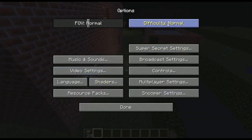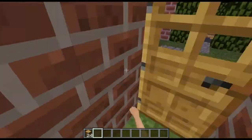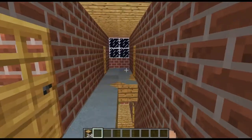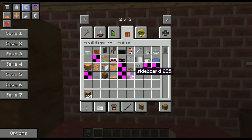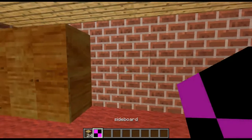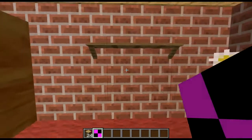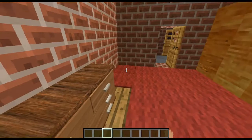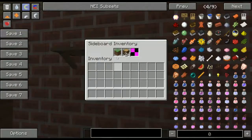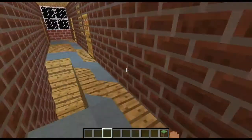Now let's go inside and look at the new sideboard. Going into the furniture tab — because I'm using Optifine you can't see the 3D item in the inventory — but we have a brand new sideboard. You can right-click on it to open it, store your stuff inside, and even if you exit the world, the stuff remains in the sideboard.